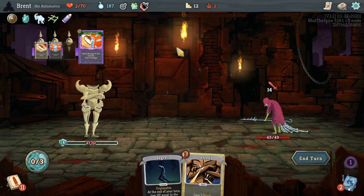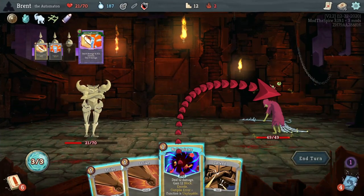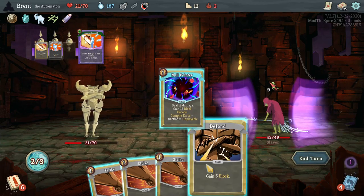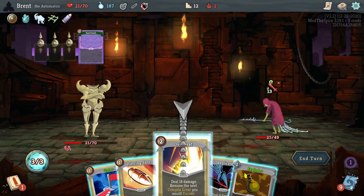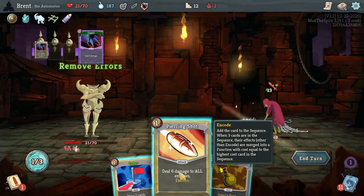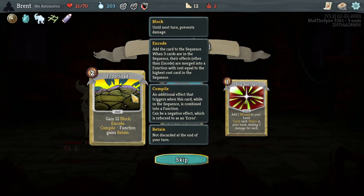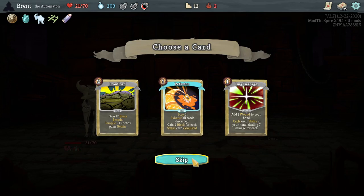Oh, the Regret will kill us though, right? Not really what I was wanting. Unplayable here. I could have tried to get the Overheat — 18 right there plus 6, yeah we got it. Pain now — Refractor: discard all cards, gain Block 4 for each status card, exhaust. Not the kind of deck we're going with currently.